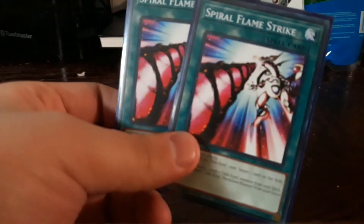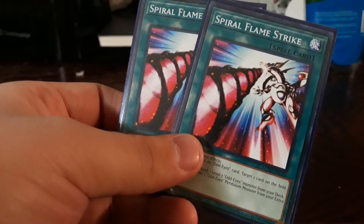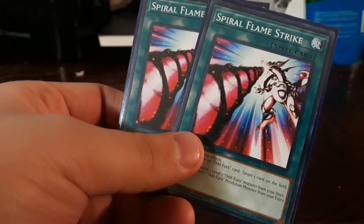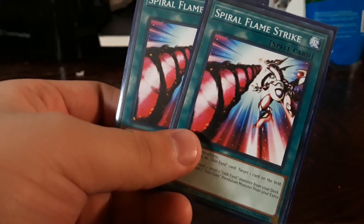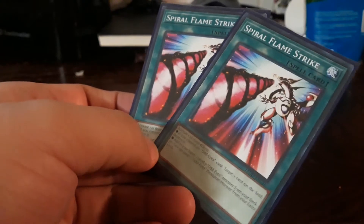That's a horrible restriction on that card. Anyway, two Spiral Flame Strike — well one of them — you can destroy a card on the field as long as you control an Odd Eyes card, doesn't matter where, and you can add a level seven Odd Eyes pendulum monster.